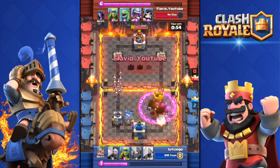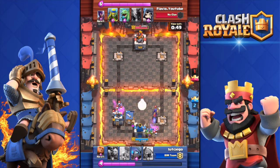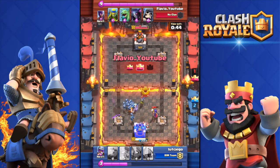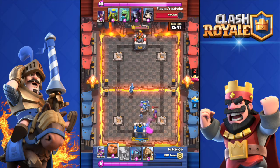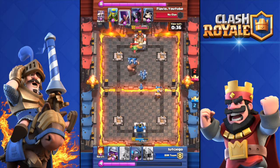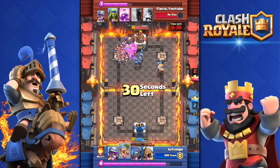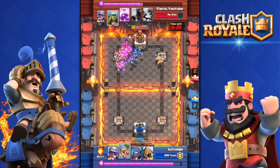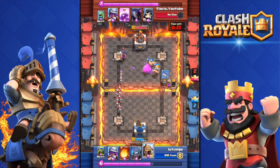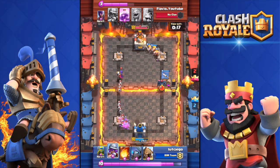Flavio counters that giant again with the Skeleton Army — one of the greatest cards in the game. Flavio gets a tower, tying it 1 to 1. Then Lu Chigo manages to get another crown to lead 2 to 1 — but Flavio takes the second tower down, tying it 2 to 2. Flavio has even damaged Lu Chigo's King's Tower already. He counters the enemy giant with Skeleton Army again.